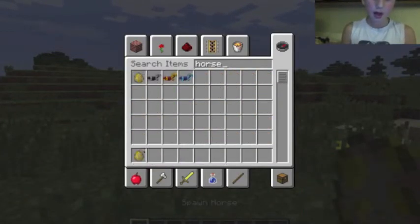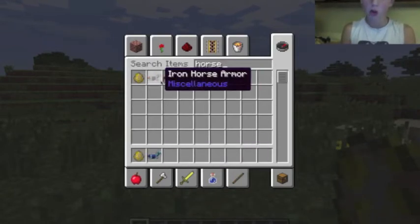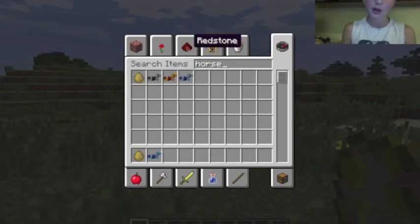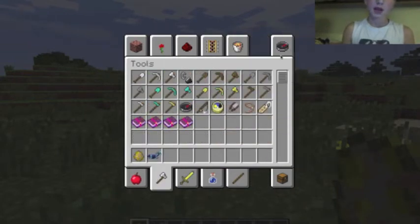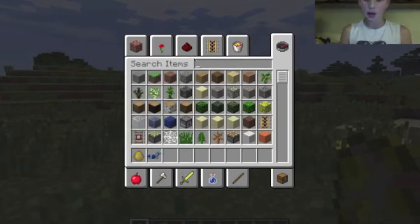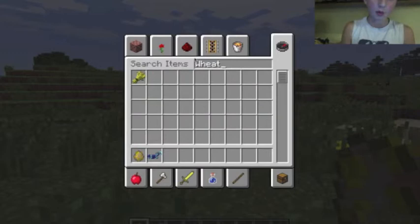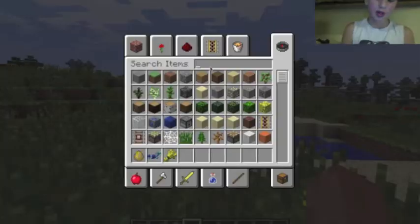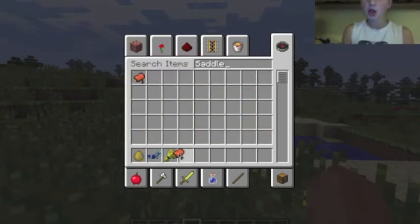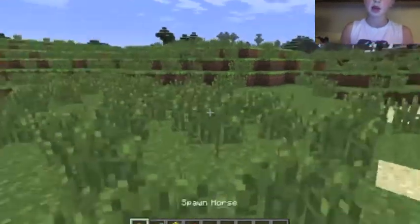So what you need if you're on Creative is a horse spawn egg. You can build gold horse armor, iron horse armor, or diamond horse armor — I'll be doing diamond. You can tame your horse, and you definitely need wheat because that's what they eat. You'll also need a saddle — though you don't actually hold the saddle when you try to mount him, I'll show you later.